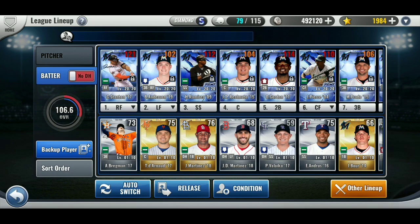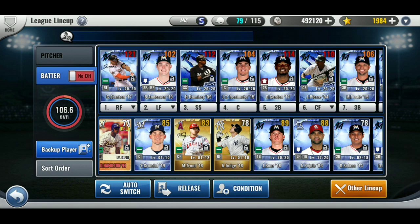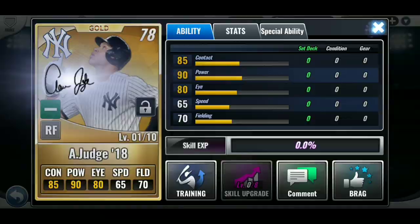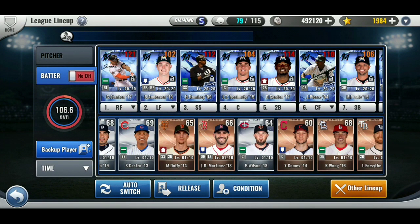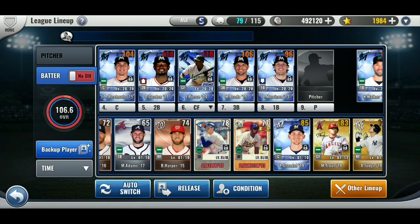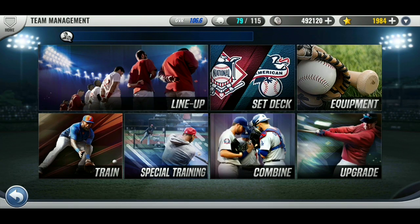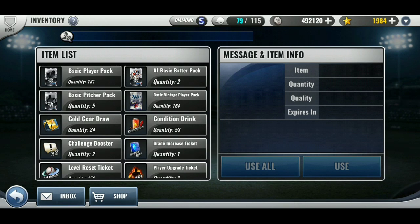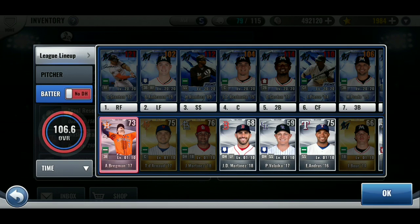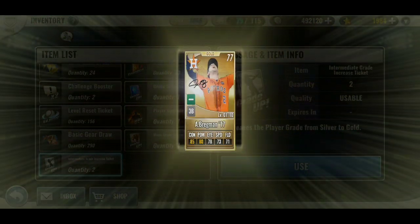Do I have 3? Ooh, Trout. Yeah, I'm not going to increase Trout. So this is unexpected. Yeah, since I got skills on Anderson, I'm not going to worry about Trout as good as it is.